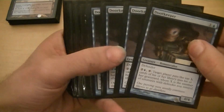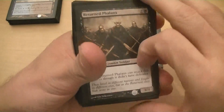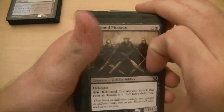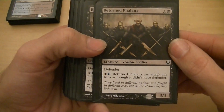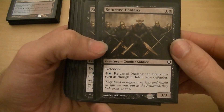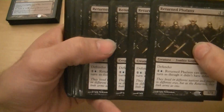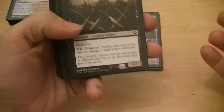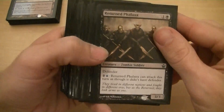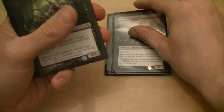So I've got four of those, and I've got the Return to the Ranks — Phalanx from Theros. Two for a 3/3 defender, and you can pay an island and a colorless and it can lose defender and attack. So I have two ways to win: I can either win by milling or through life damage. I've got four of the Return Phalanx in there, so that's eight defenders.